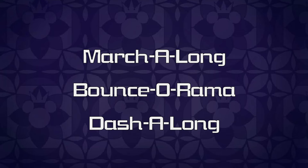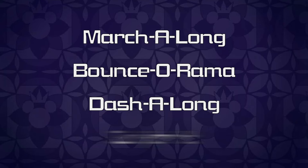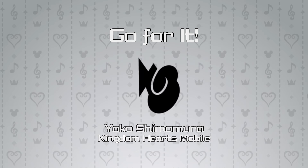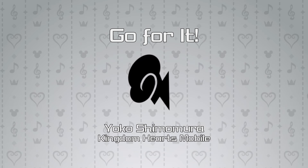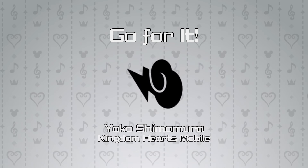These 100-acre wood themes are the only three songs used in Balloon Glider, but there's actually a fourth song hidden away in the game's files: 'Go For It,' the battle theme of Olympus Colosseum. I assume this was a dummy or placeholder track, but the fact that it appears after the 100-acre wood tracks in the game's files is a bit strange.